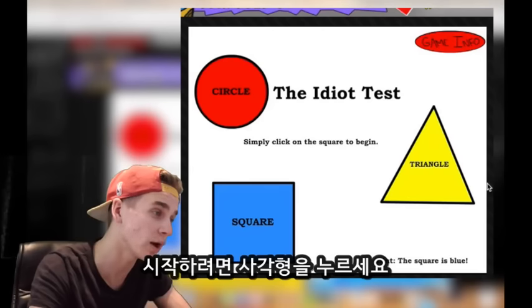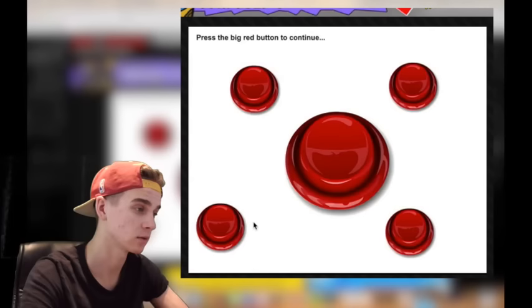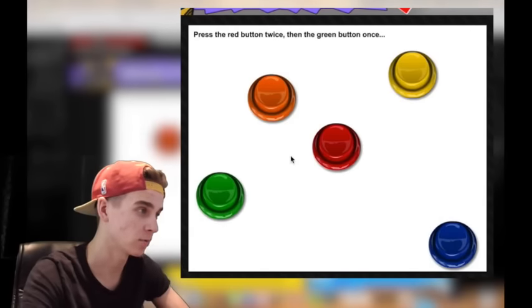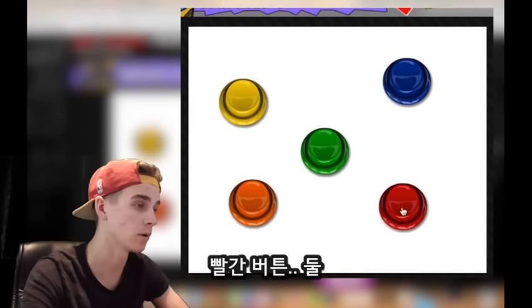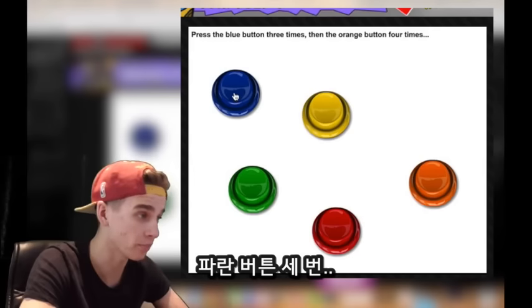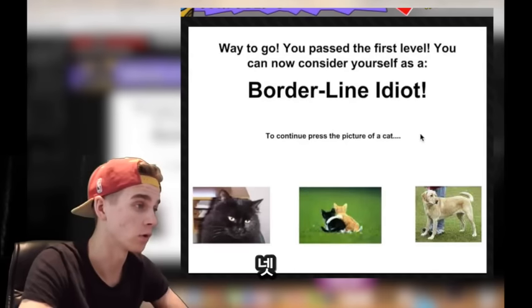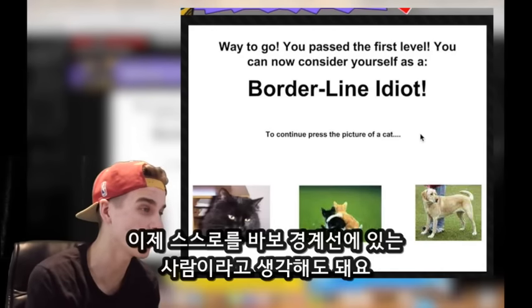The idiot test. Simply click on the square to begin — the square is blue, obviously. Press the big red button to continue. Press the rectangle to continue — that would be this one. Press the red button twice and the green button once. Red button twice, green button once. Press the blue button three times and the orange button four times: one, two, three — orange: one, two, three, four. Way to go, you passed the first level. You can now consider yourself a borderline idiot.